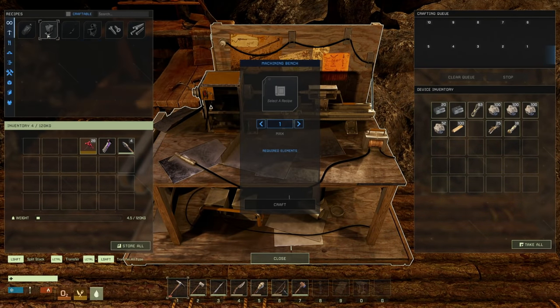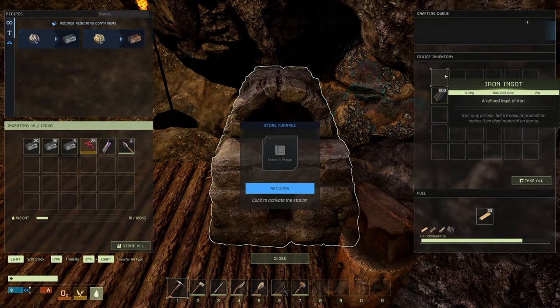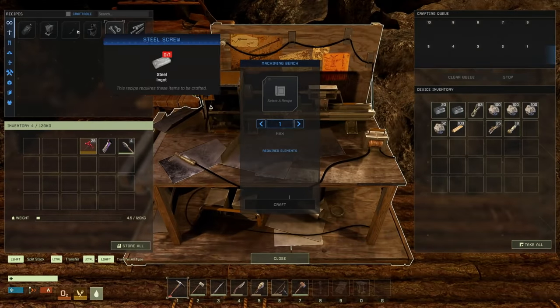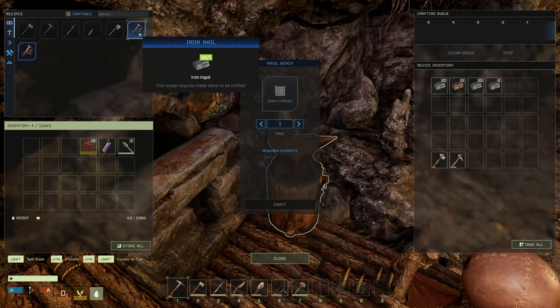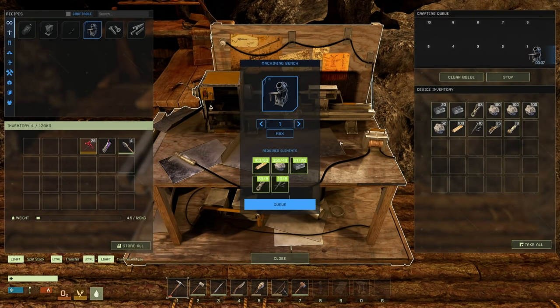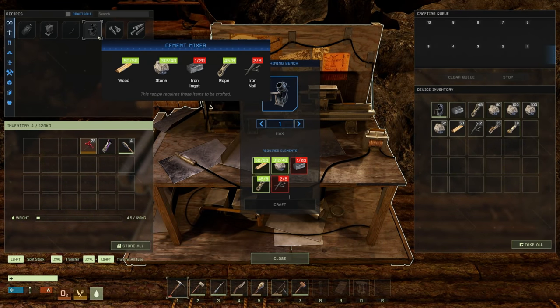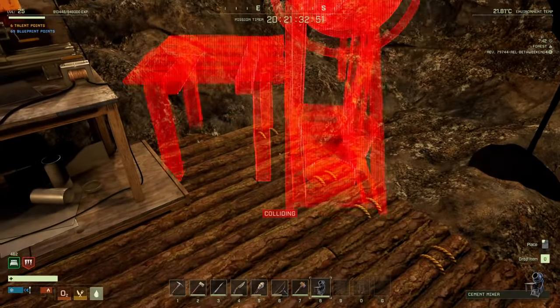What do we need for our cement mixer? We actually only need iron nails. We have a bunch of iron so let's go ahead and throw the iron in here. We need eight iron nails — literally eight iron nails. Let's craft those and bring them over to craft the cement mixer, so that way we can get concrete mix in order to make our new fancy furnace.